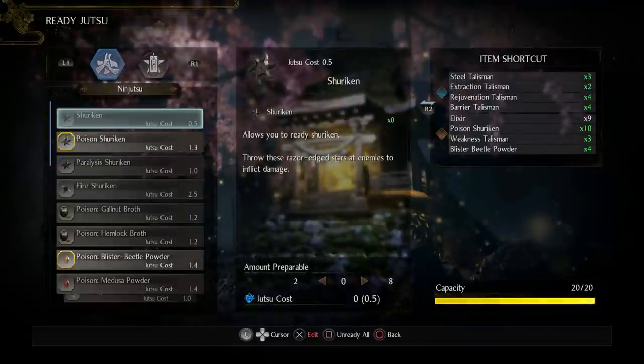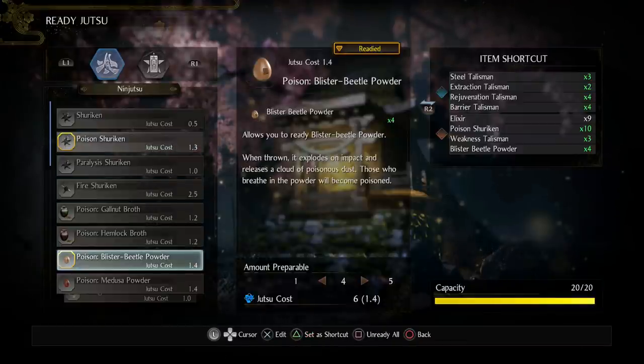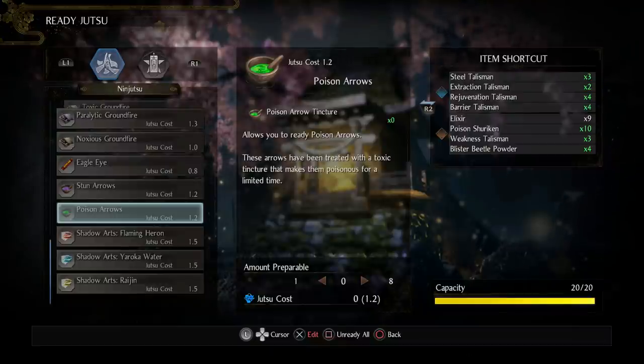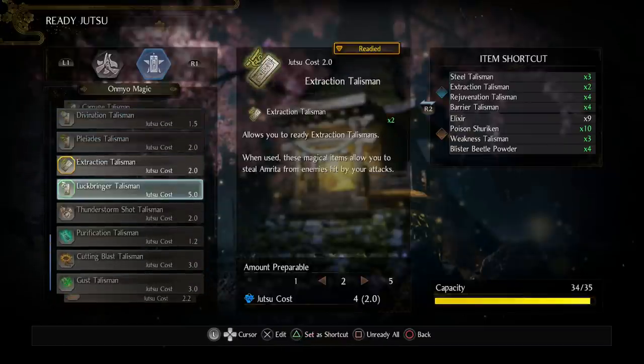For ninja abilities and poison: the main thing I like to use is poison shurikens, plus bombs. I try to have four bombs and ten poison shurikens, so I have a 20 capacity. Another option is poison arrows — they're actually pretty decent with a good duration and really good for applying poison on humans. If you're farming a mission full of humans I really like Toxic Ground Fire because it applies poison almost instantly — it's really good.